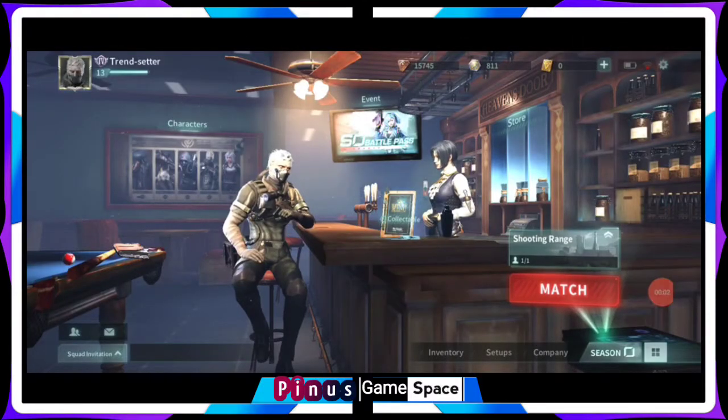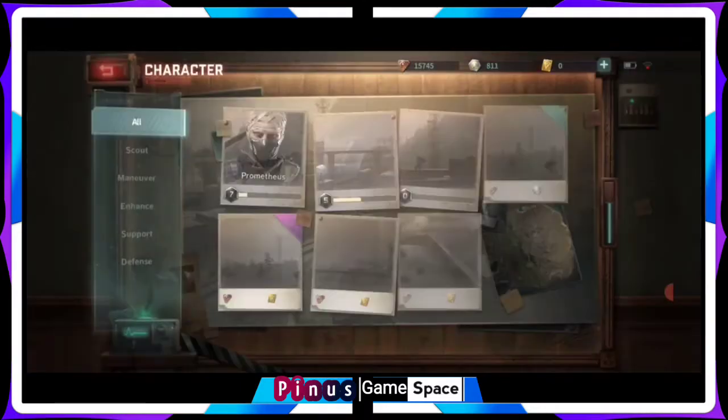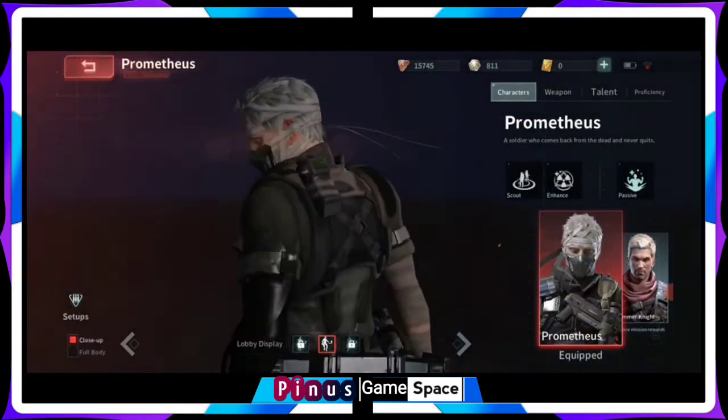First on our list would be Prometheus, but first let's go to our character section. Prometheus is one of the characters that you'll be given once the game starts — it is the first character you start playing with. Let's go in and see some of the features which he possesses.